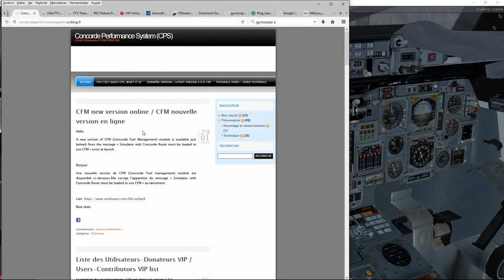For other situations we have the Concorde Performance System — CPS. This is a completely free tool developed by a French person called Pierre Chachan, who is a wonderful person. He puts an amazing amount of time and effort into creating a fantastic free tool for all of us.